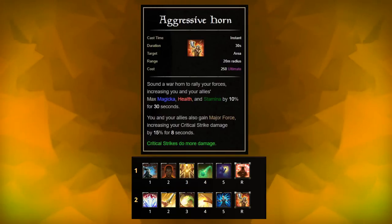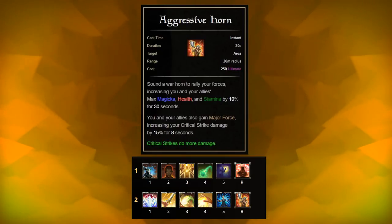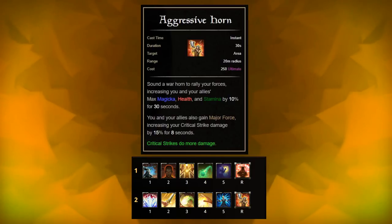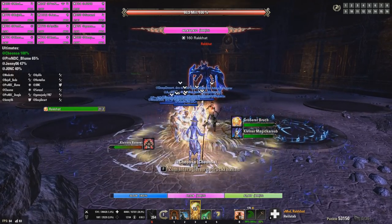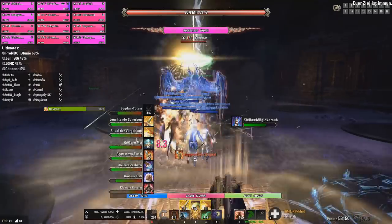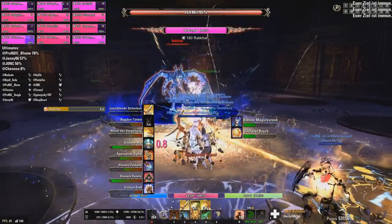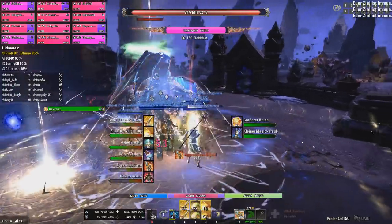An important skill on your lightning staff ultimate is Aggressive War Horn, which increases the critical damage of your group — a huge DPS boost. All tanks and healers should run it and alternate using it after each other in what's called a horn rotation. A healer doesn't really have a set rotation since you need to react quickly to every situation. Try keeping an eye on all your longer-running abilities, buffs, and debuffs. Heal when damage comes in and don't forget to provide synergies.